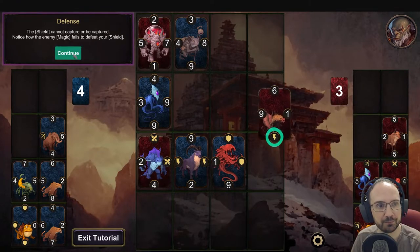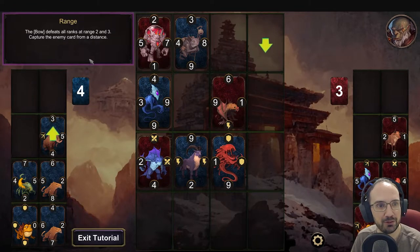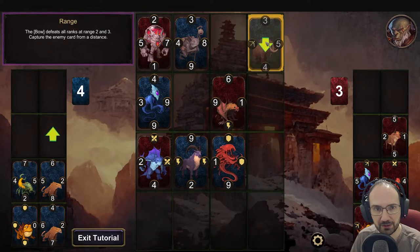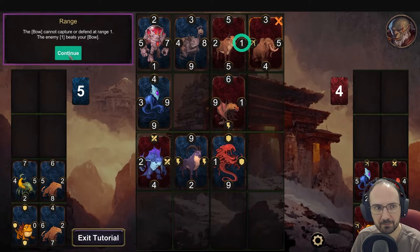Now let's take a look at the shield symbol. Shield cannot capture or be captured - notice how the enemy magic fails to defeat your shield. Bow defeats all ranks at range 2 and 3 - capture the enemy card from a distance. Your bow beats the enemy 7. However, the bow cannot capture or defend at range 1 - the enemy 1 beats your bow.